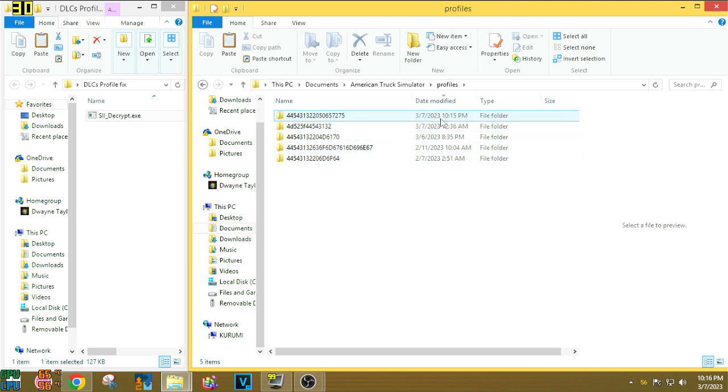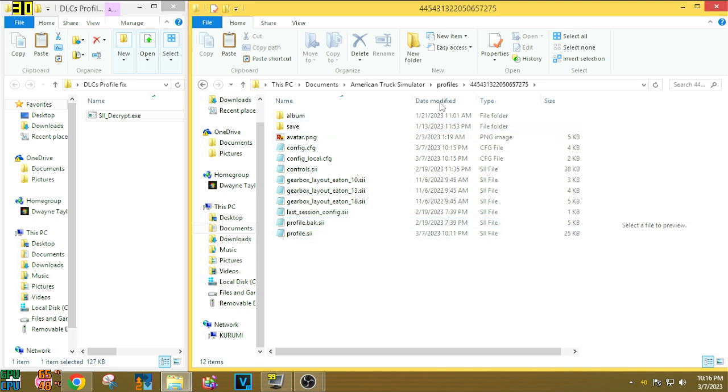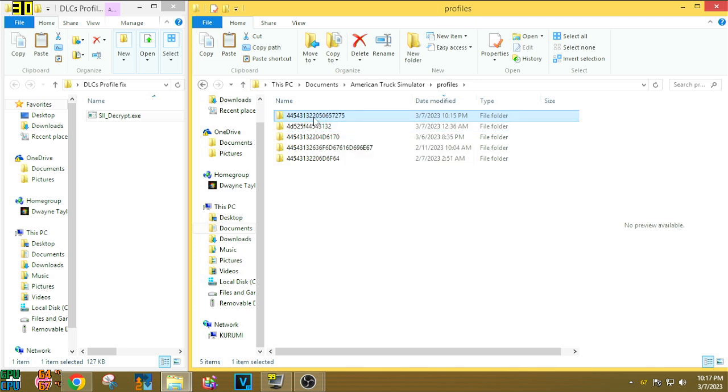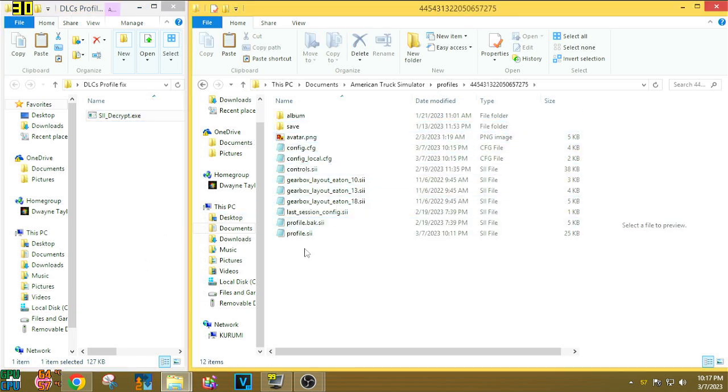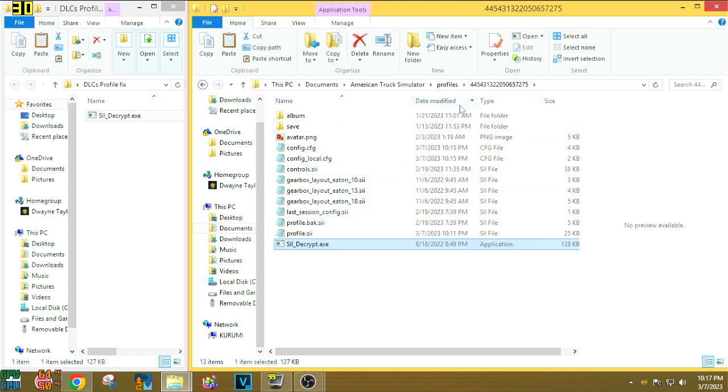In Profiles, as you can see, there are a number of profiles here. You can sort by 'Date Modified' to show the newest one at the top or bottom. Now the first thing we need to do is copy the SISIDcrypt — copy it, you don't want to cut it — then go to your profile folder and place it in there.